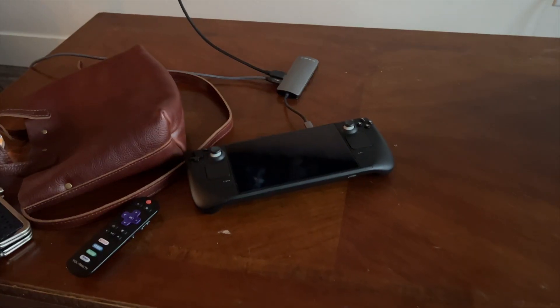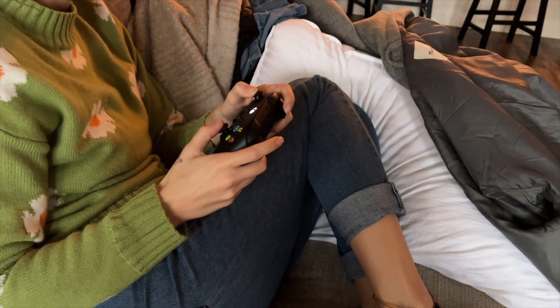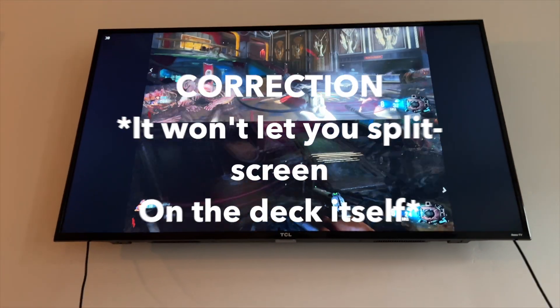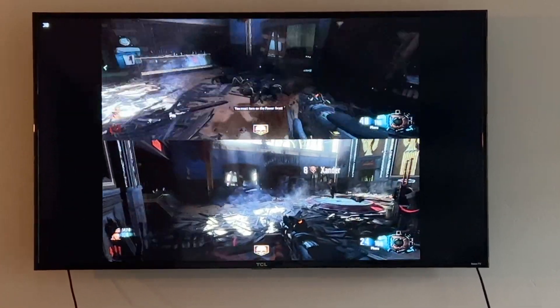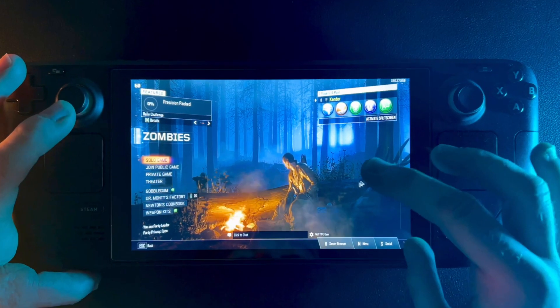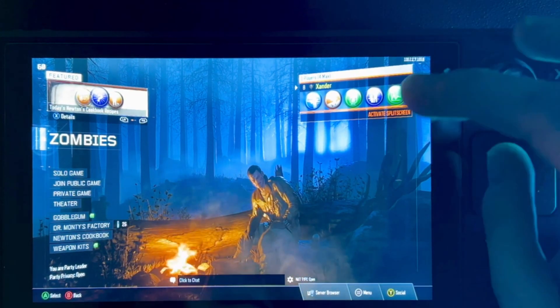The best part is you can play split screen on the Steam Deck. I would highly recommend plugging it into the TV — having one screen with two people looking at it on your Steam Deck is kind of a nightmare, you can't see anything. But you hook it up to a TV, get a controller, and immediately I was back to my high school days playing Nazi Zombies with my buddy. One caveat was that when you wanted to add split screen mode to play two-player on the same TV, you couldn't use the Steam Deck's controller — you had to use the touchscreen.